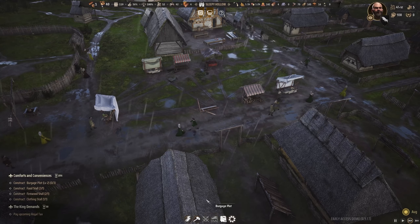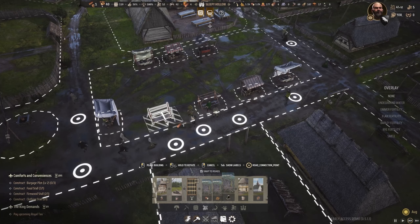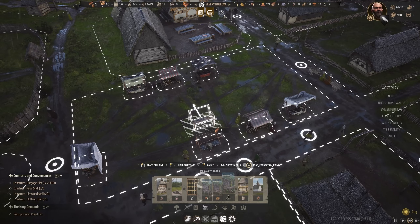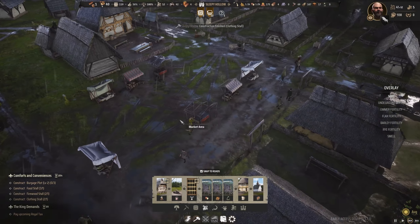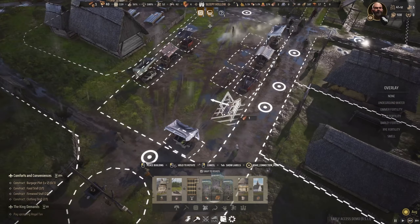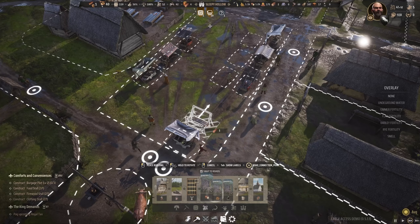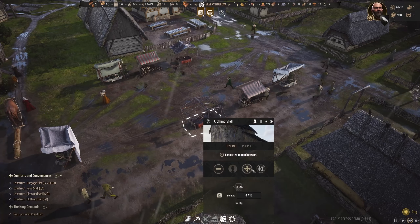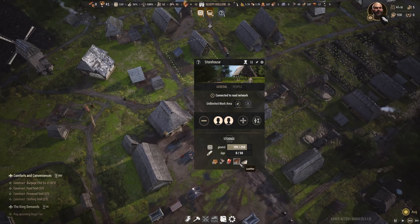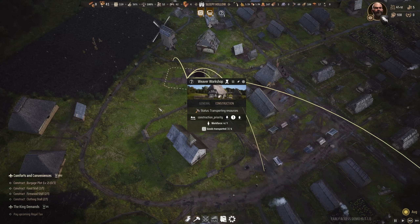I think we do need a third clothing stall actually — last time it was required. Let's go ahead and have a third one here so we make this row complete, or we have it behind this one and begin a central area. Both of the current clothing stalls are filled now and both should receive leather from the storehouse — we've got 56 leather in store right now. I'm also looking forward to getting yarn out of the weaver shop.